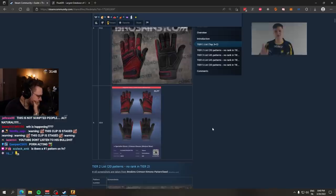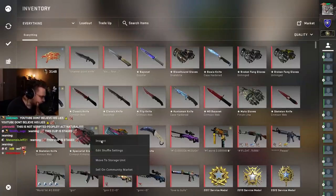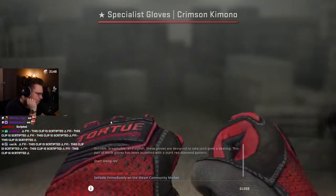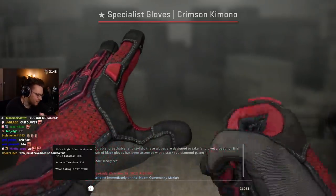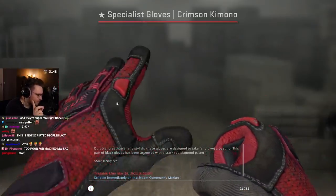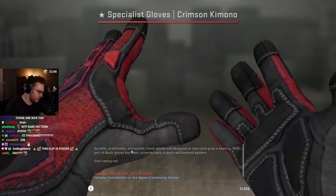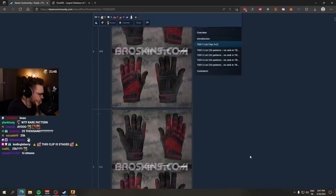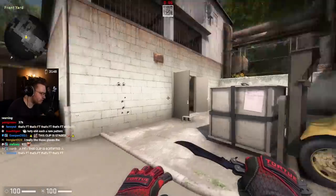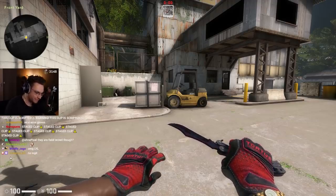And we bought one of those. Way too much money, by the way. I did want them for the longest time ever. Crimson kimono gloves, 0.19 — almost minimal wear. The left hand edge is the spot which usually gets the most scratched. Looks pretty good. Pattern index 932. 932 is part of the tier one crimson kimono family. We have one of the only tier one crimson kimonos in CS:GO. How much did you pay? Too much, bro.